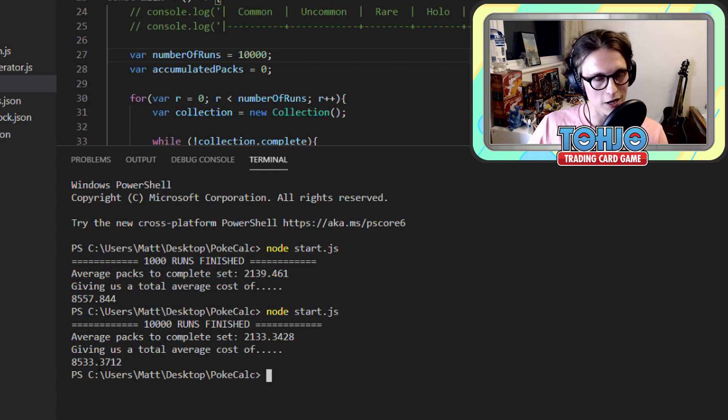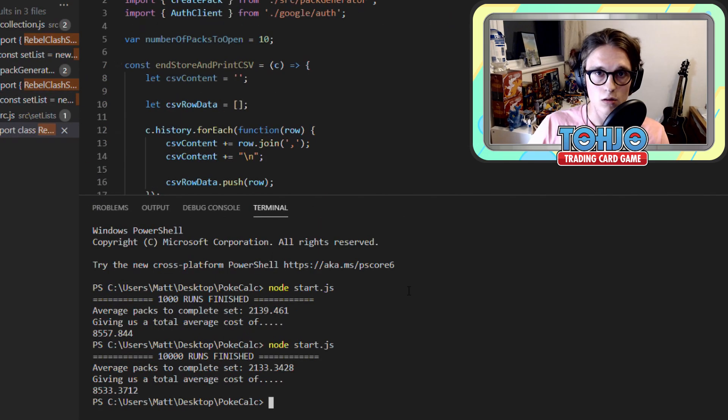I think it's better to touch on the first point and compare what this looks like against Sword and Shield. So I'm going to run the same process, make a few changes, and see what the difference is in collecting Sword and Shield compared to Rebel Clash — the comparative number of packs and comparative cost. I've changed over the set list variables from Rebel Clash to Sword and Shield. It really is that simple — I just changed two lines in my program. For Sword and Shield era sets, if they keep following the same structure, it should just be that easy for me to create a new file for a new set list and run it.